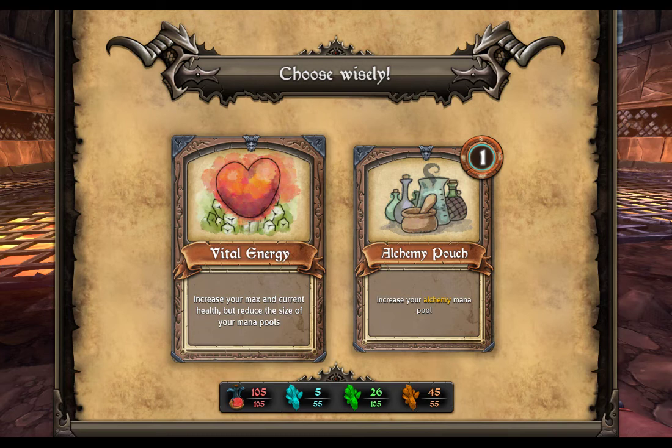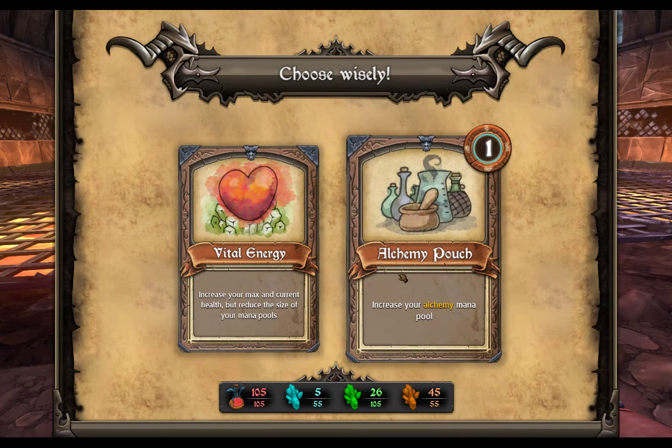With this character, you get to pick from one of two perks. Sometimes they're kind of negative. In this case, you can increase your health but reduce the size of your mana pool — though it doesn't tell you how much it reduces. This other one says increase your alchemy mana pool, so I think I'm going to pick this one. It's the safe choice.